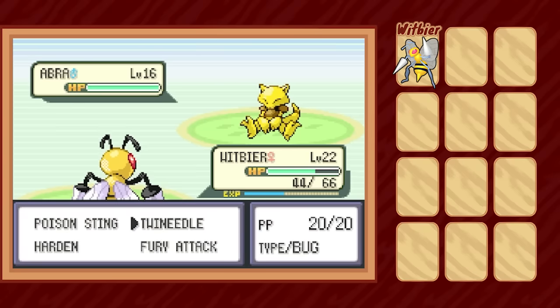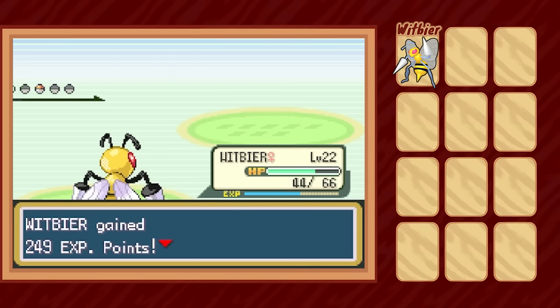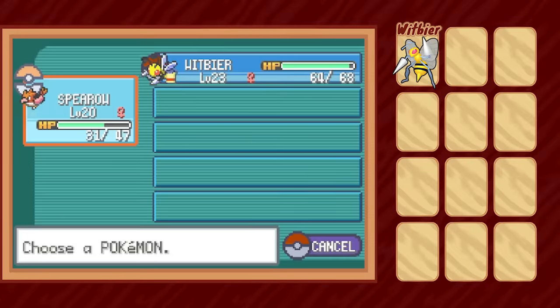Abra comes in next — a strange choice for his team since it only has Teleport. The AI sees Teleport as a Psychic-type move and therefore super effective, despite not dealing any damage. We take the opportunity to set up a few Hardens, then KO the Abra with Twin Needle. Rattata comes in, can barely even scratch us with Quick Attack, and we win the fight with another Twin Needle. Ahead of us lies a gauntlet of trainers that actually proved to be quite the challenge, since I realized my level on Witbeer was far too high.